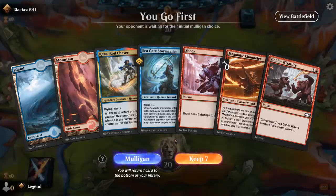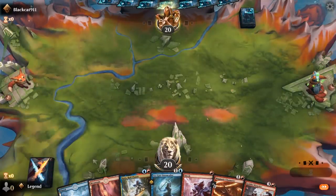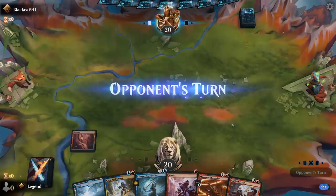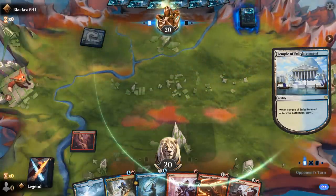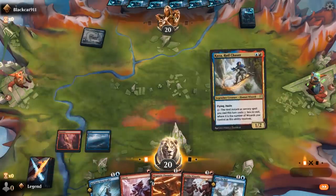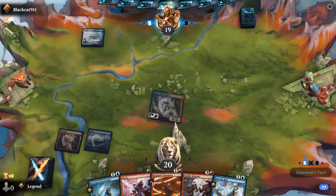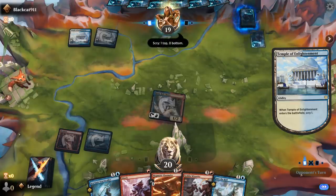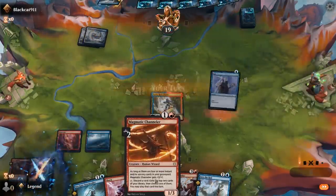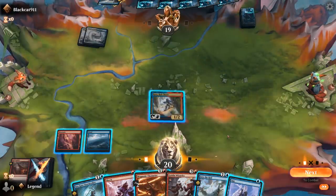On to the next game — we're on the play with a nice opening hand if we can find land 3: turn 2 Kaza, turn 3 Wizardry, take it from there. Temple of Enlightenment. I'll still play Kaza here — the upside of playing Wizardry on turn 3 is quite high. The opponent is going to mill me with a Secret Keeper, which powers up my Magmatic Channeler. Didn't draw a land, sadly. I can opt to try and find a land and then still play Channeler.